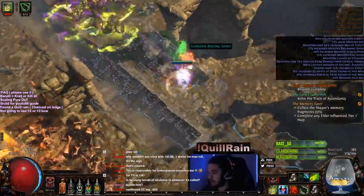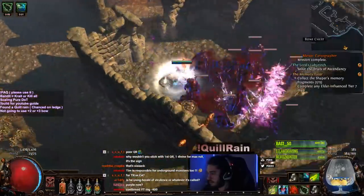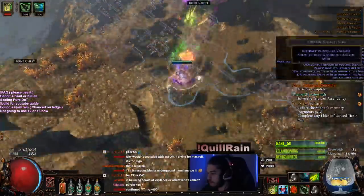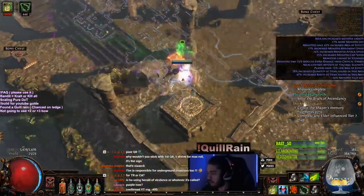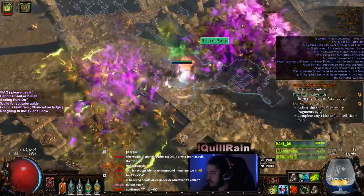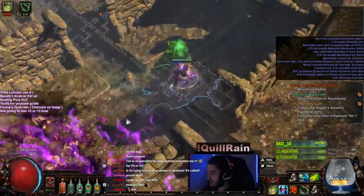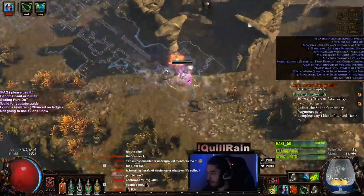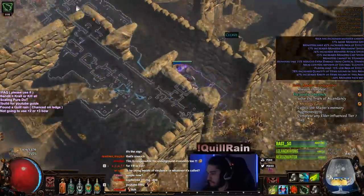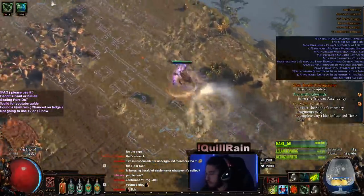Let me go over here and let's go clear this. Maybe I can get a Lich, and then I'll get two-socket Bubonic Trail so I won't have to use these shitty 15% movement speed boots. Into the Abyssal Depths we go.